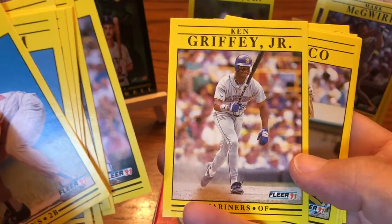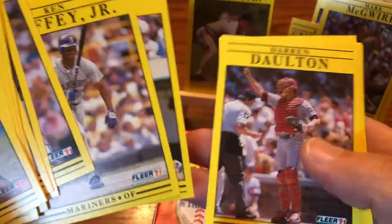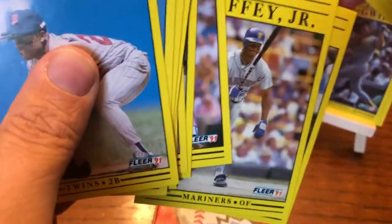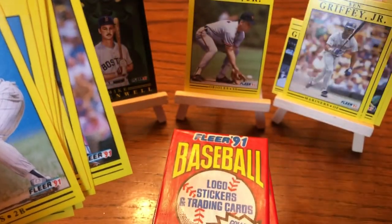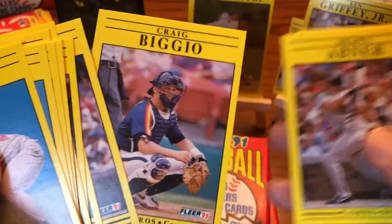There's a Ken Griffey Jr. — this is Griffey's third year — followed by Jose Canseco. Griffey will now take the front spot on the display. Craig Biggio — another keeper card.